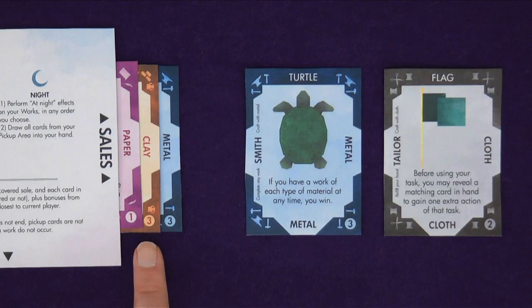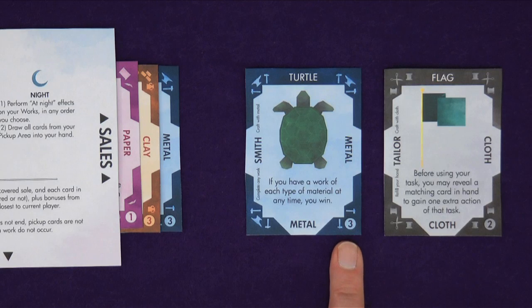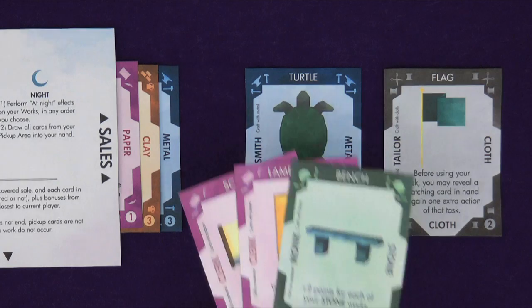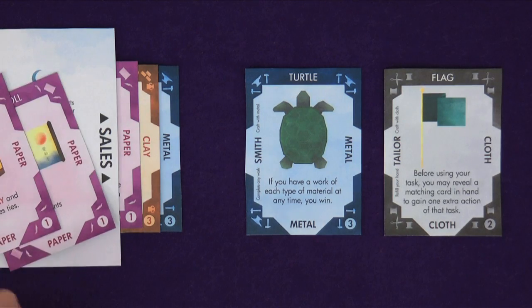Your sales will score their value in points only if they are covered. To cover sales, you need to have a matching work in the wings on the right. A work will cover a number of sales equal to its value. If there are more matching sales than a work's value, none of them are covered — it's all or nothing. Any sales not covered scores zero points. Here, only the metal sales scores its three points. You will also score the value in points of any cards in your hand that qualify for sales interest. For each material type in your sales that you have more of than any other player, you score the value of any matching cards in your hand, regardless of whether the sales are covered or not. So these two papers would give you an extra two points if you were the player with the most paper in your sales.